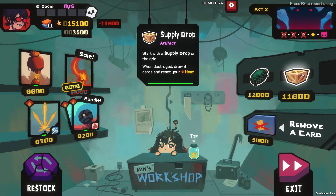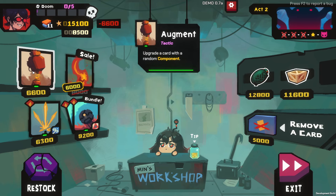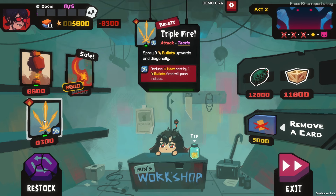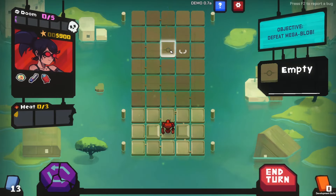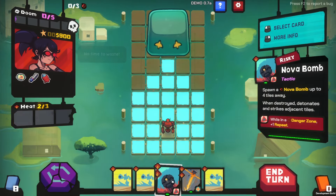Start with a supply drop on the grid — when destroyed, draw three cards and reset your heat. Play a card in your hand for free and purge it. Augment: upgrade a card with a random component. A bundle of two risky Nova Bombs — yes! So we got Mega Blob here — Windstruck splits into smaller blobs. Sounds fun.